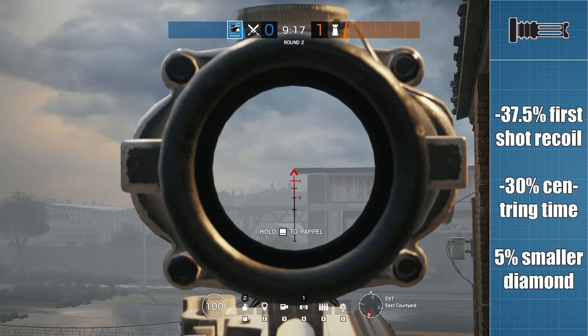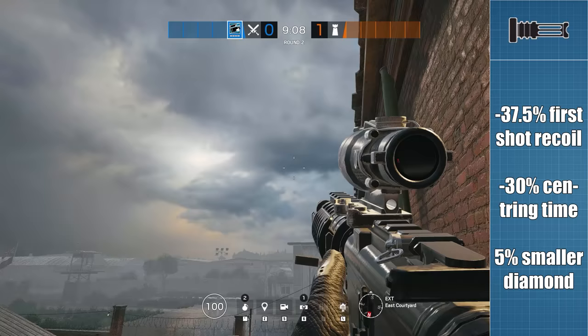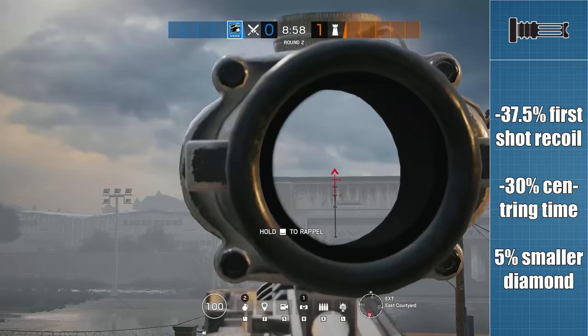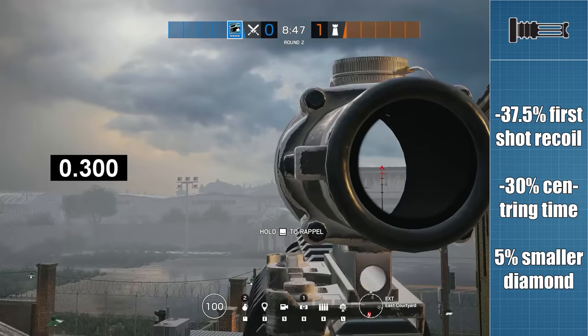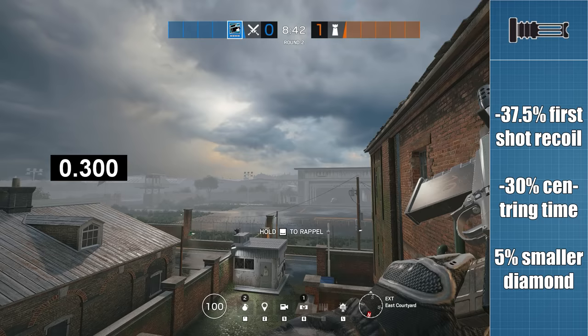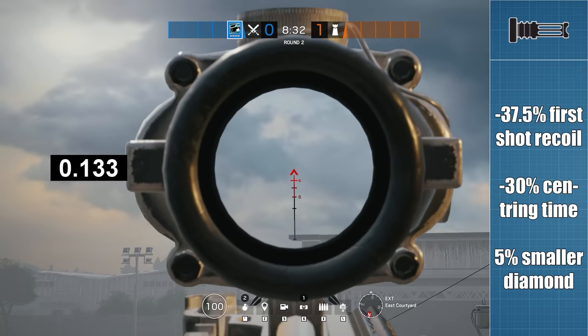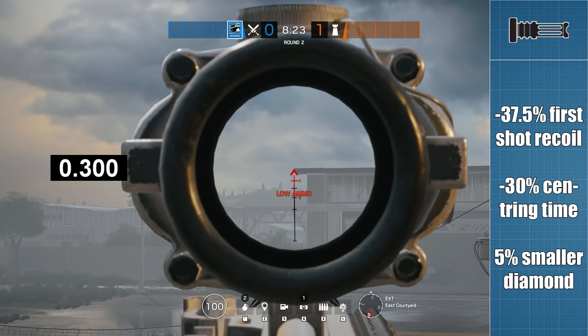Vertical recoil reduction is the easiest — it is simply the distance that the gun kicks upwards after each shot. It is interesting to note that the flash hider will only improve vertical recoil after the first shot. The centering time is how long it takes for the gun to return to the original point of aim after rising during a burst. It would have been reasonable to assume each gun returns to the starting point at a fixed speed, but that is not the case. Instead we have a fixed reset time. Using the example of the C8 SFW with the flash hider attached, it takes 300ms for the sight to come back down to the starting position, irrespective of how long a burst we fire — even after only a couple of bullets, the reset time is still 300ms.